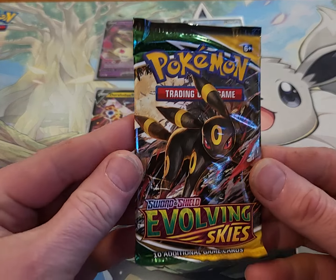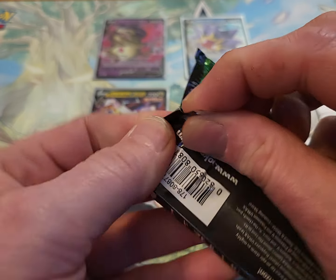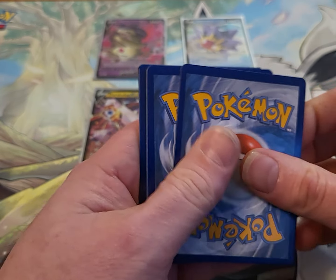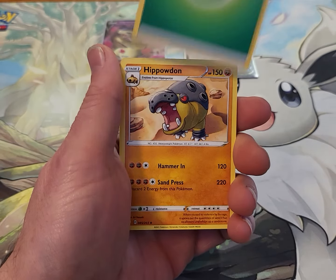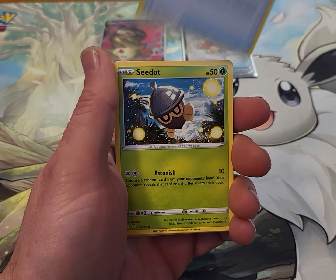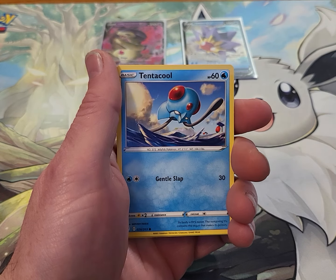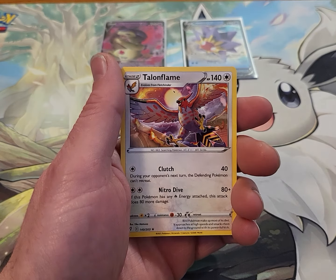Let's move on to our last and final pack of this opening. We got another Evolving Skies. Wish me some luck, guys, on some last pack magic. We got a white bordered code card — that ain't good. We got an Energy, a Hippopotas, a Tentacool, Rubber Gloves, a Seedot, a Luvdisc, a Bagon, a Pumpkaboo, a Tentacruel. The Reverse is a Dwebble, and the Rare is a Talonflame.